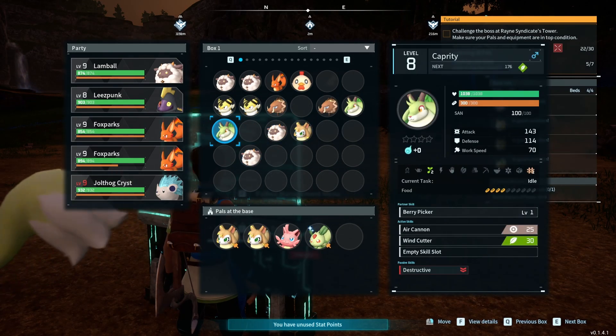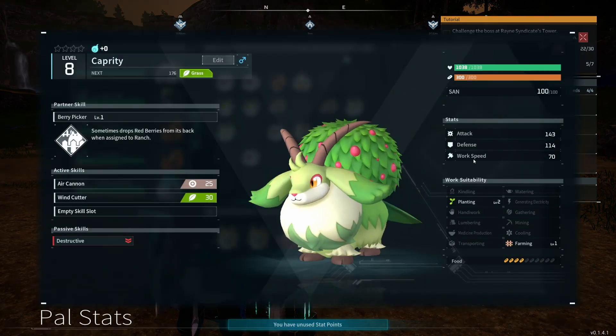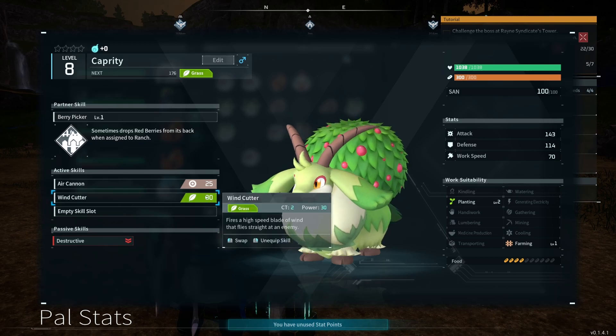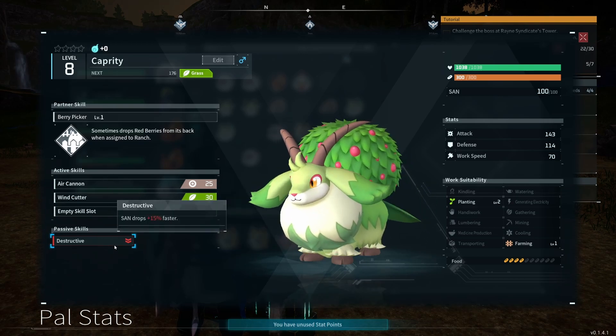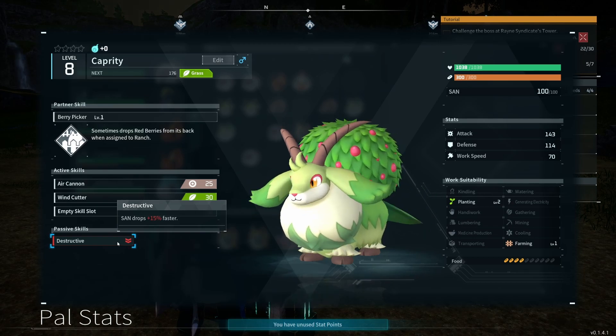Player work speed 15%, attack 15% — perfect. So how about you go work in the garden planting. But these are better at planting — oh my, they are planting level 2. But she's destructive — sanity drops 15% faster.